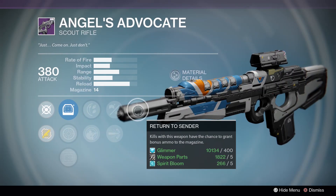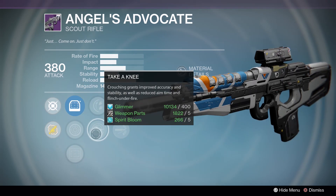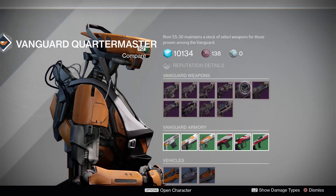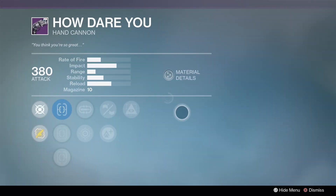Angel's Advocate: Return to Cinder - kills have a chance to grant bonus ammo to magazine. Smallbore, Rodeo, Take a Knee, High Cal Rounds. Nope, just absolute pass. That is a bunch of garbage tacked onto a weapon. How dare you?